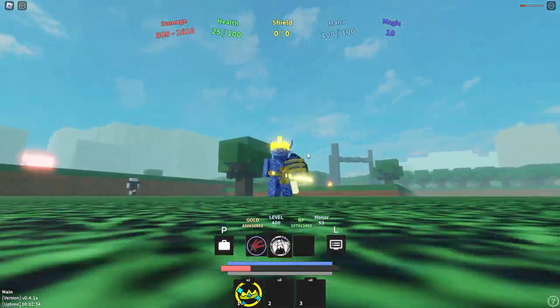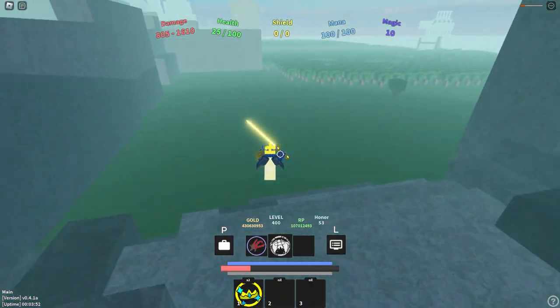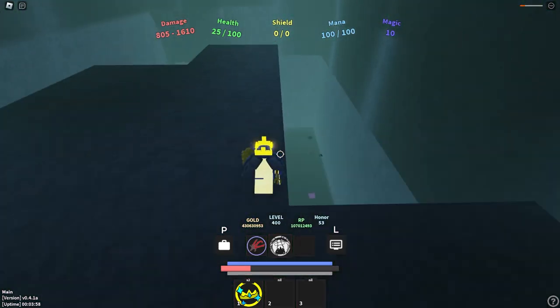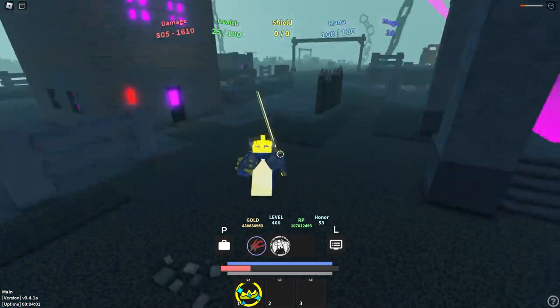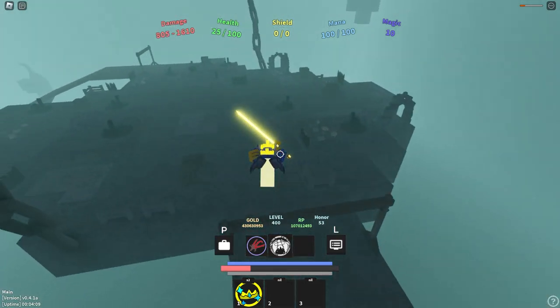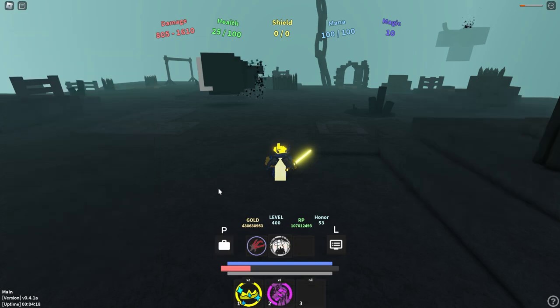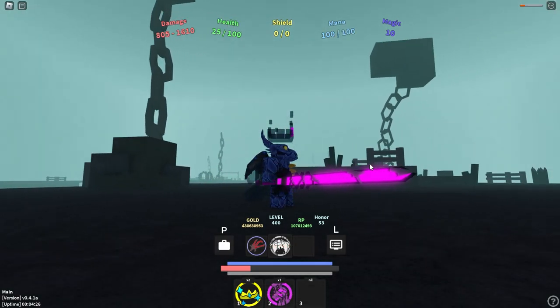Once you have King Tier 1, you want to make your way to the Punky Sky, find the green boat, go on the green boat, and then make your way to the Void, which is in this forest area here, and then you have to kill the Void Eye. Once you kill the Void Eye, he should drop you a Void Ticket. Once you get a Void Ticket, all you got to do is put it in your active slot and then activate it as well, and this is going to give you the Void King, which is basically King Tier 2.